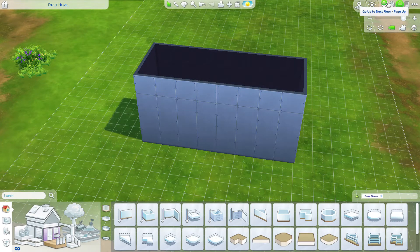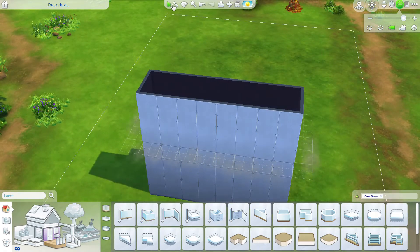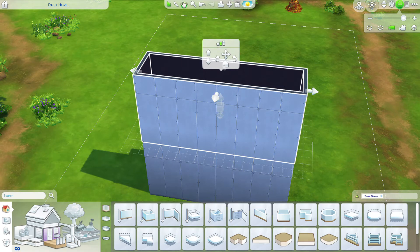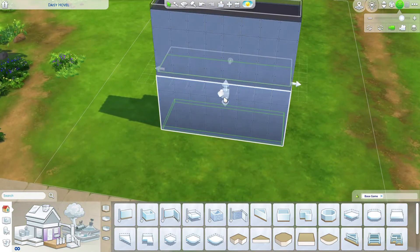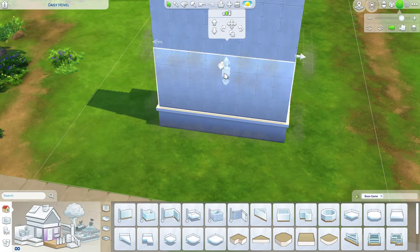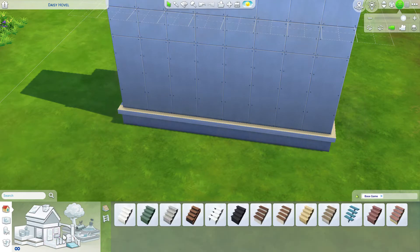I want this to be a two-story building, so I'm going to repeat the build the room on the second floor. You'll notice that we have three different wall heights: short, medium, and tall. I find that the medium is the most versatile. You can also adjust the foundation height of your rooms, so I'm going to raise mine enough for a few steps so we'll need to put in a small staircase to access the building.